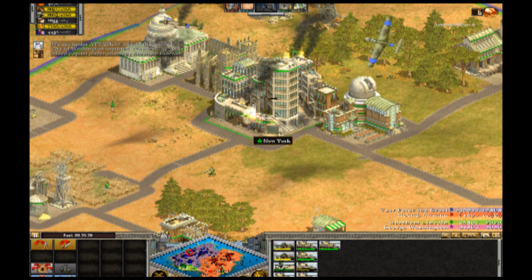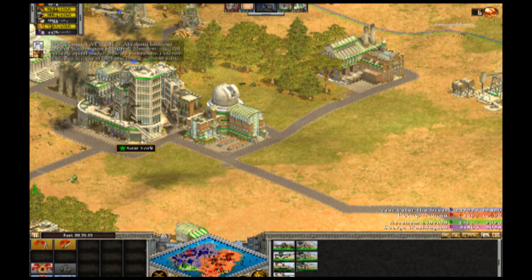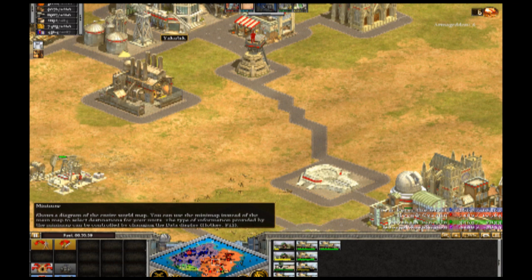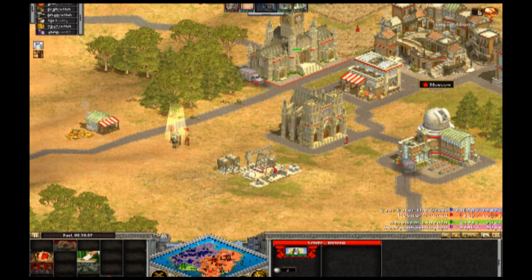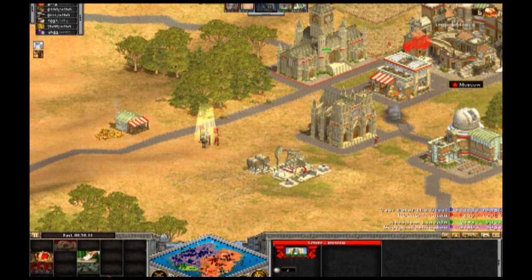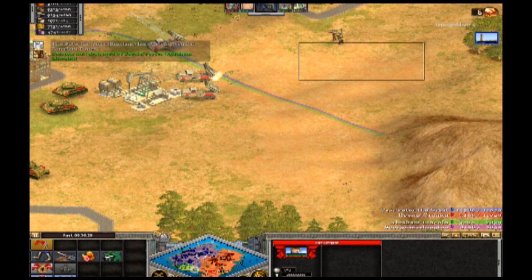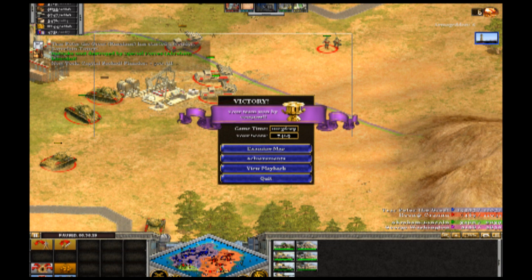With that, New York is the last city. There were two computer opponents but I blitzed one early in the game and took their city. One quick thing before I forget: governments. That's something very different about Rise of Nations — you can choose a government path.